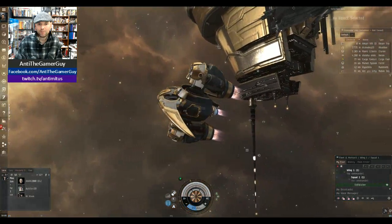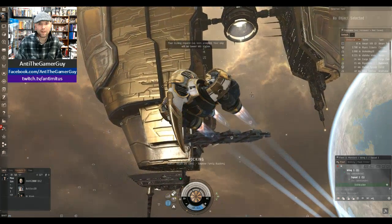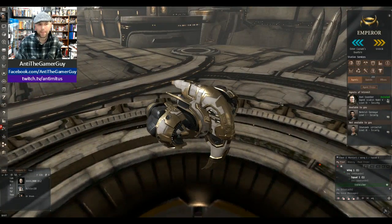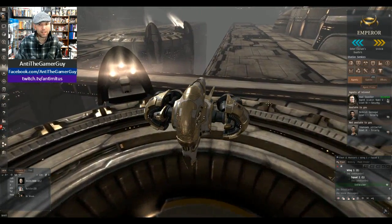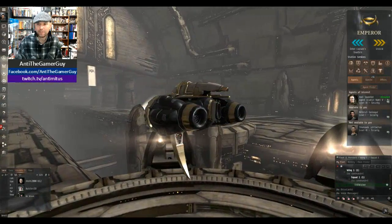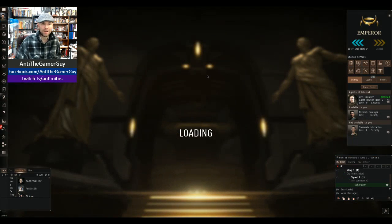So what we're gonna do is we're gonna dock at the station. We're gonna request a dock here — it's gonna go ahead and take us in. Alright, so what we got here is the station on the inside, and you can obviously look at your ship while you're in the station, or you can go into the captain's quarters. We're gonna go ahead and head up to the captain's quarters.